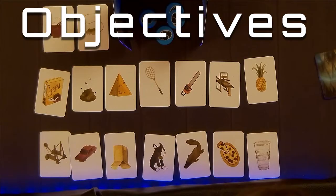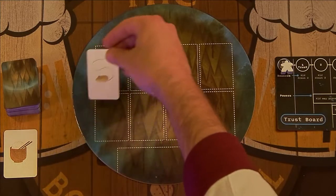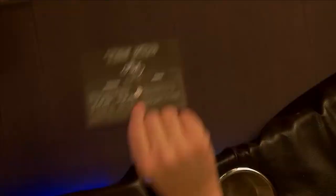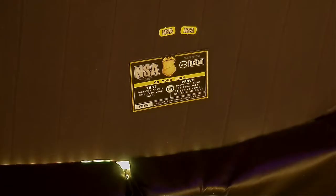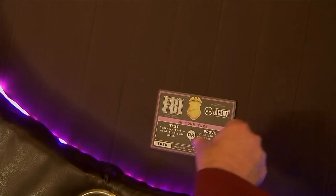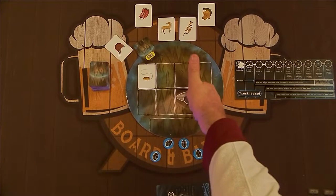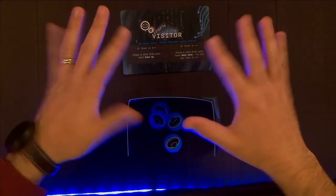The Visitor and the Kid will work together throughout this game. The Visitor comes up with a pass rule, which will allow some objects to pass through the force field around the ship and keep others out. If the Kid is the first to figure out what the pass rule is, she and the Visitor win together. The Agents are all on their own team. If any of them solves the pass rule first, that Agent is the only winner. Or, if the Visitor runs out of cards, all the Agents win.